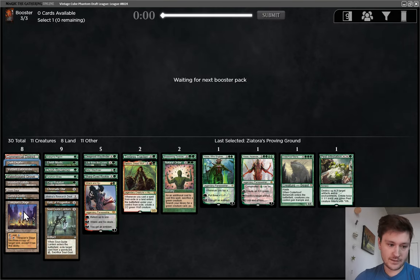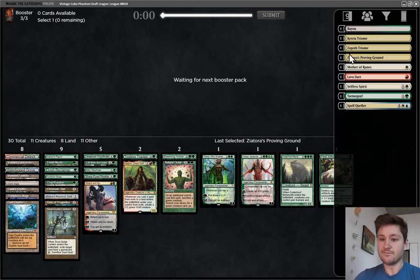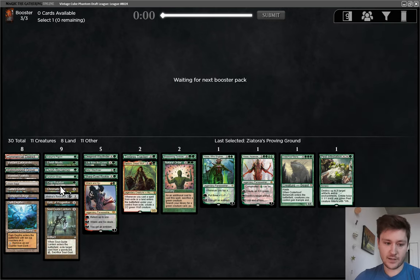Hopefully we don't have to play another tapped land with no upside. The Commercial District has real upside. This is probably a 17-land deck. It looks like it could be a 16-land deck because we have so many mana dorks, but some of these lands aren't really lands. Urza's Saga is kind of a three-drop. Dark Depths is kind of a spell as well.